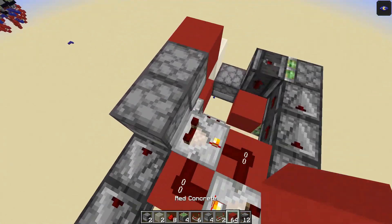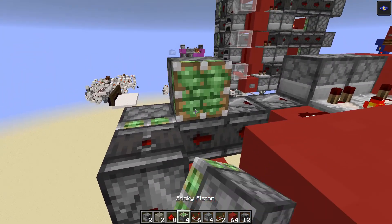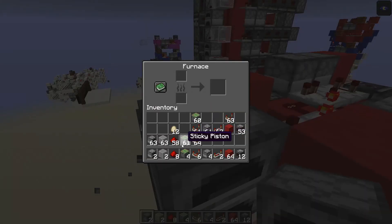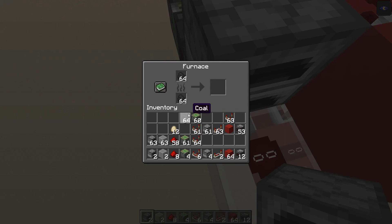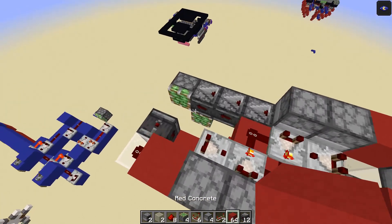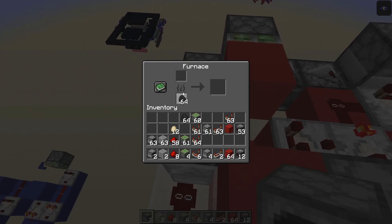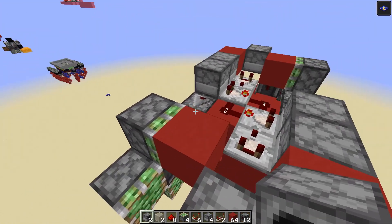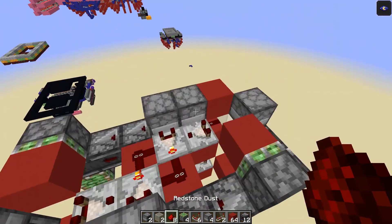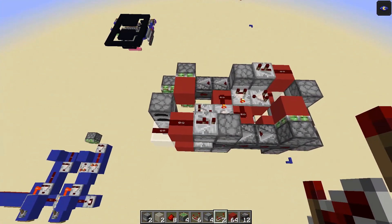Add a comparator running into the side there, and a comparator running into the side on the other side. Place a sticky piston with a block on its face, then the furnace, and fill it with coal again. Come over to the other side: sticky piston, block, furnace, fill with coal. Make sure to do that every time. Then add redstone dust on top and redstone repeaters running across — you can see the system is replicating itself.